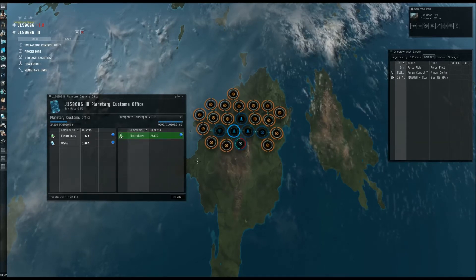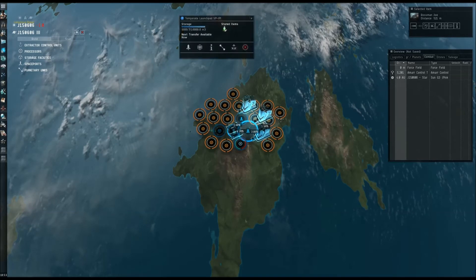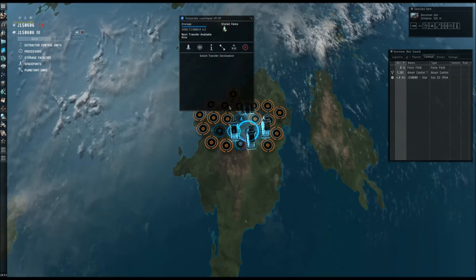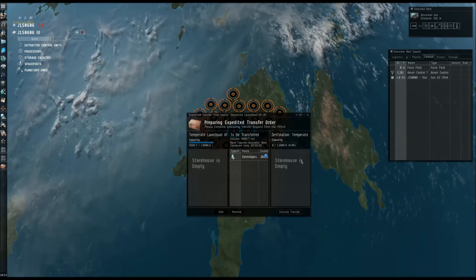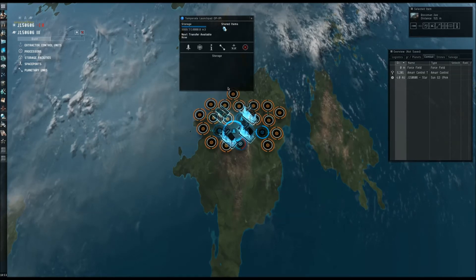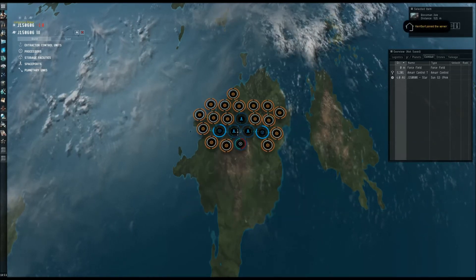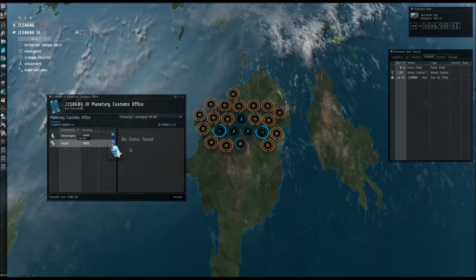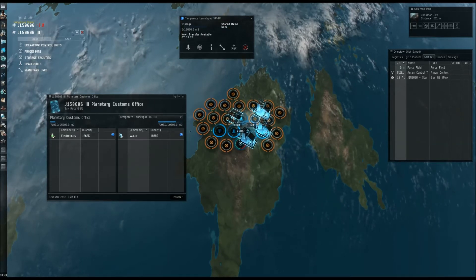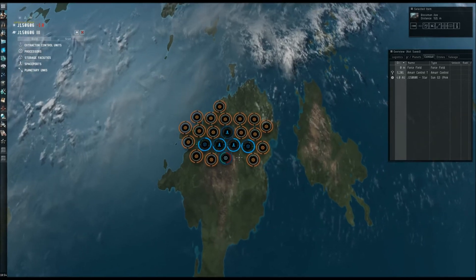Both of them are full. There's still some left over in our POCO, but that's alright — we'll take care of that in just a minute. So we've transferred the leftover here. You can tell that the storage facility holds a little bit more than the other one does. It's all about being lazy and making massive money. We're moving the water over. Now let's move down the remainder. We have two things full of them — still water on the left. And then we have the electrolytes on the right. Transfer it down. We have quite a bit of materials to be processed.